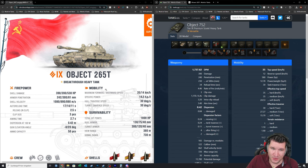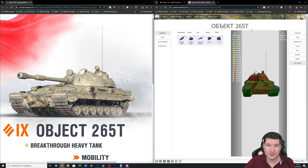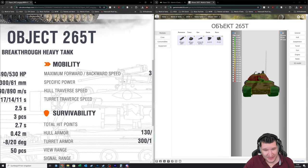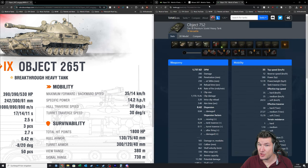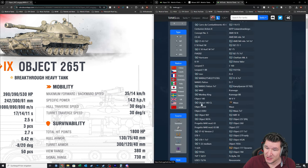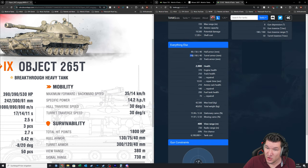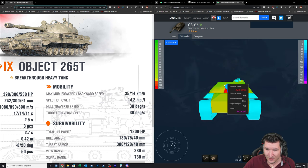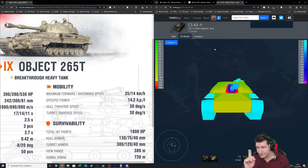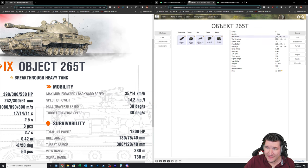Now we need to do a little detour to look at the armor model. As mentioned, the test server already has the tank — here it's listed as a tier 8 vehicle. On the paper stat sheet, it says the 265T has 130mm of hull armor and 300mm of turret armor. Keep in mind, those paper stats are usually a bit wonky. If you go into tanks.gg and check out the CS-63, you can see it says 260mm of turret armor — and yes, it has 260mm, but only in a tiny spot. The rest is 75 or 65mm.